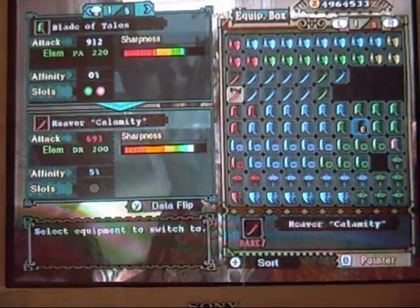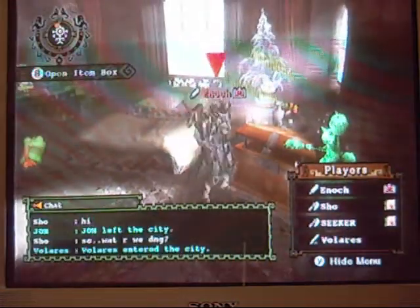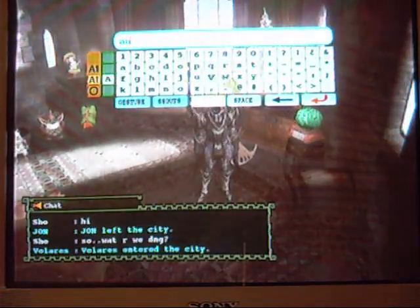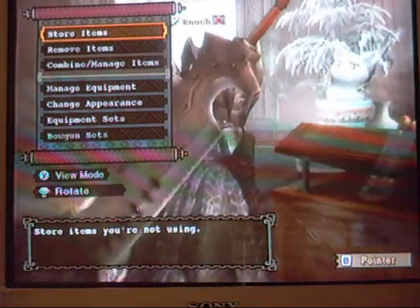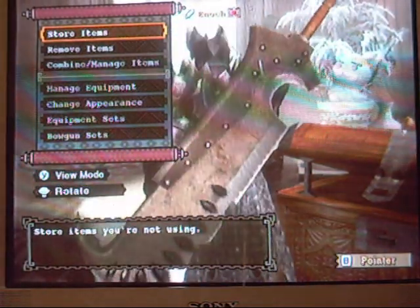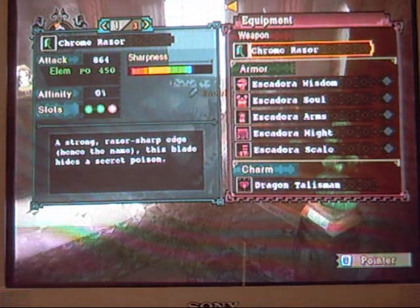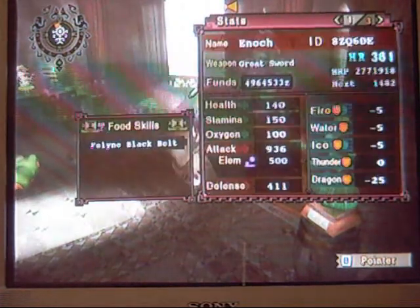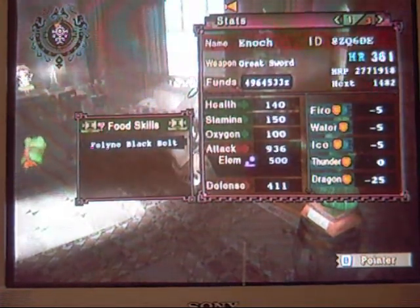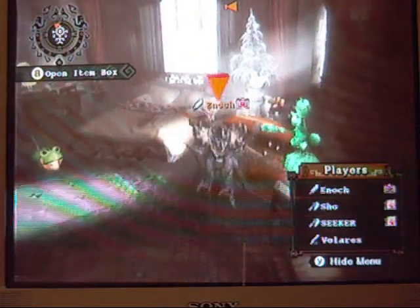I'll tell you the weapon I usually use — my favorite weapon. There's the Chrome Razor right here. It has poison on it. 864 attack, 450 poison. Then you get the critical draw — it's actually 936 attack with my setup. Yep, that's what I usually use. I'm going to use it now. Alright, thanks for watching everybody.